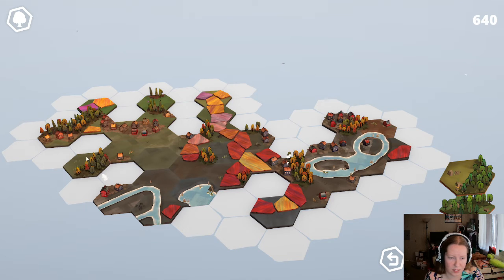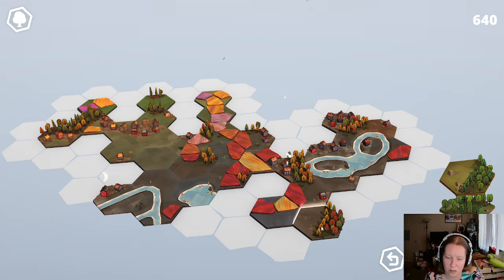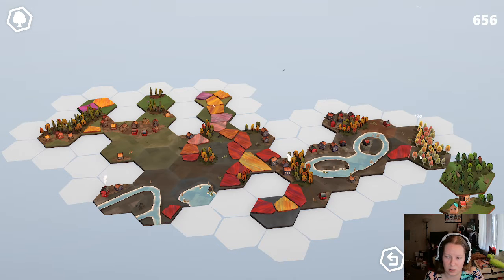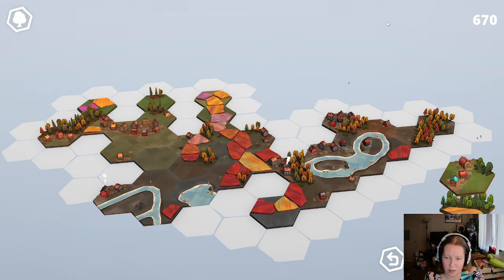Let's see where should we put this. We have like three open grass fields right next to each other here. But we don't have a savanna. We could start something new over there, or put it here - maybe a little bit more challenging there. So maybe we'll put it here. Alright, we've got some houses.